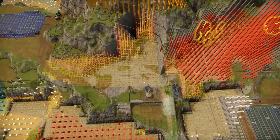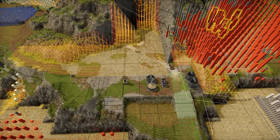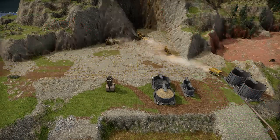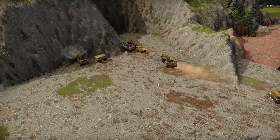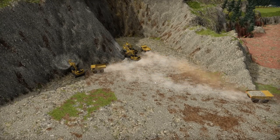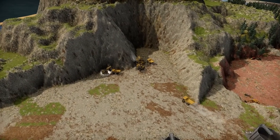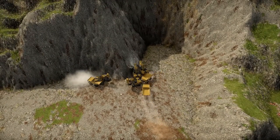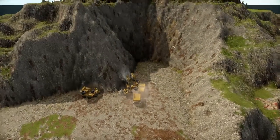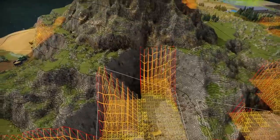Before you even start, you need to start working on mining your way in there. You can see that this is the contour of the mountain and I've been sending these giant trucks in here. We've been sending these trucks in here and they are very effective — even more effective if you turn up the speed. They take 60 per grabful and each of these can contain 180.